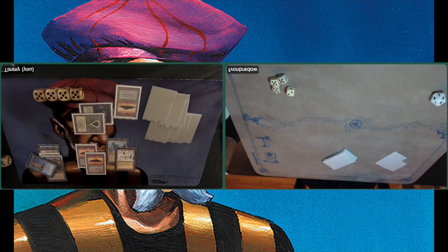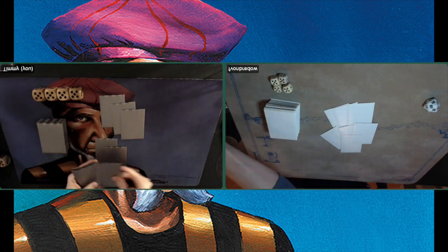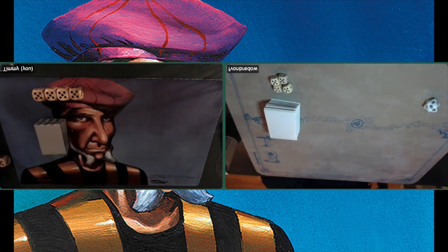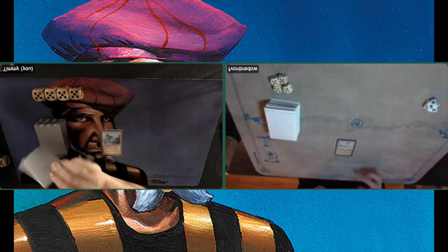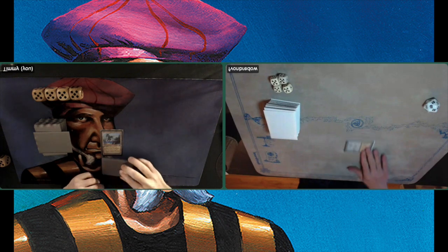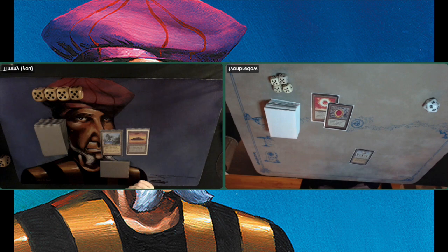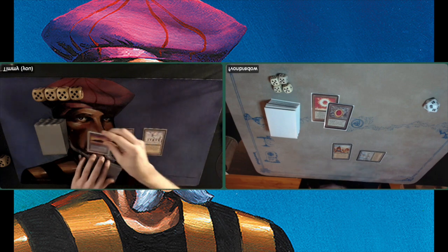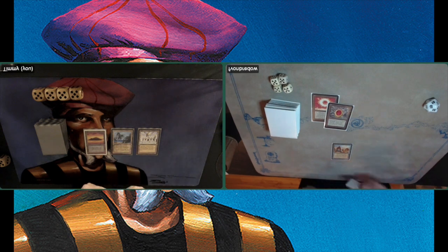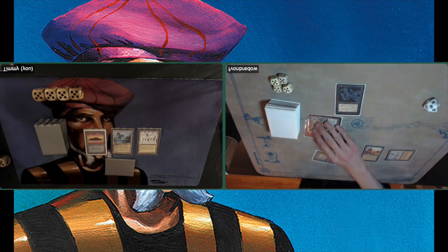We're going to sideboards. Game two - at least I'm on the play. Starting with Tolaria again with no follow-up. Florian opens with a Library of Alexandria. Of course I boarded out my City in a Bottle since there aren't many Arabian Nights cards. The problem playing mono-blue is there's not much you can do against Library - I have Chaos Orb and Strip Mine but those are just two options. I find my own Library of Alexandria, but again I've got six in hand so I have to wait.